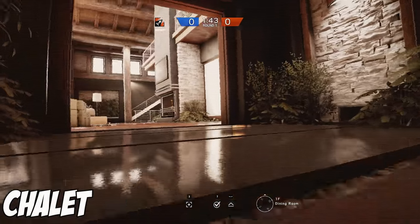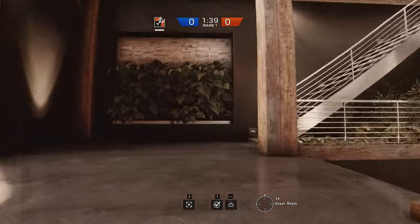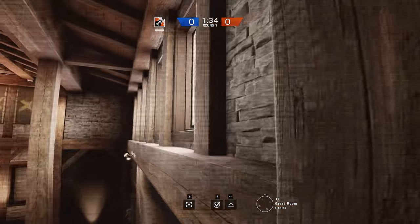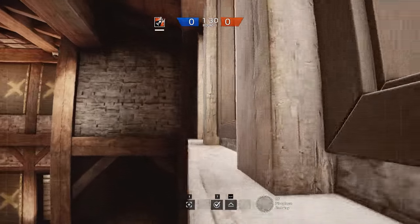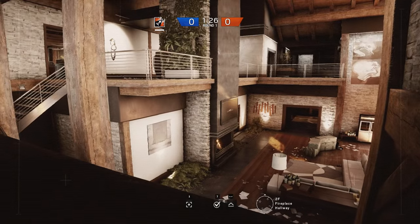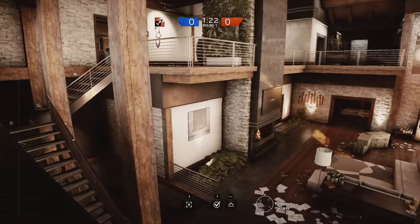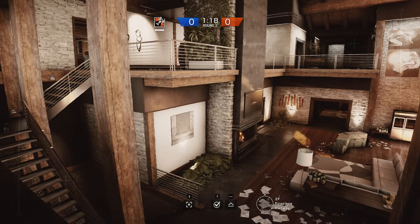Next up we have the map chalet, and this one's different than the last one because this drone spot is not really for watching room campers, but rather for watching out for roamers and people who are rotating. All you have to do is jump onto the wall ledge, then onto the window ledge, and crawl along until you get to the very end. As you can see, it gives you great vision of this entire side of the map. This drone spot is good in any situation and having this drone in combination with good team communication will make it pretty much impossible for the enemy team to sneak up on you.